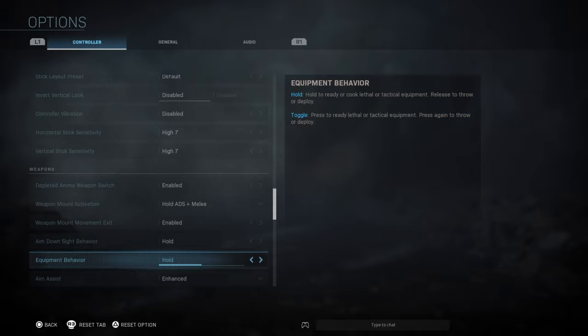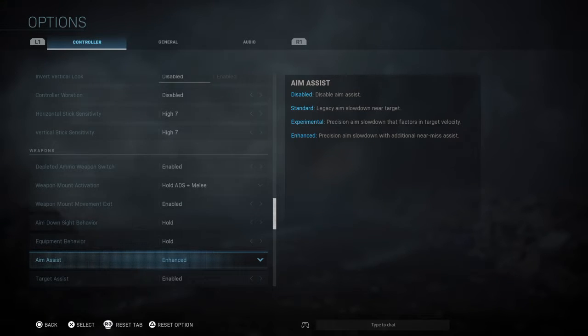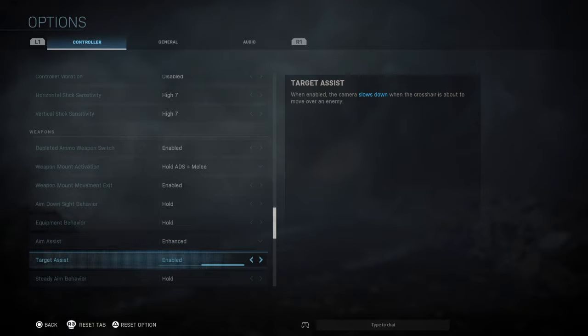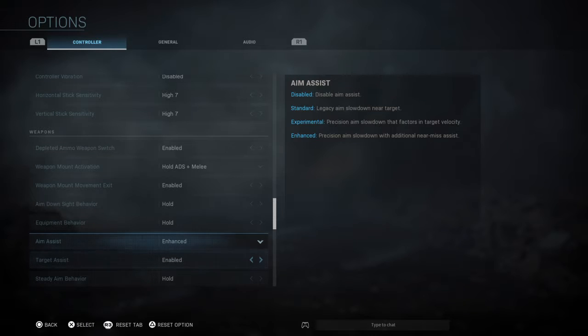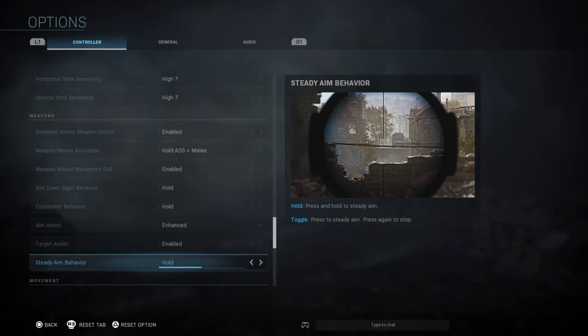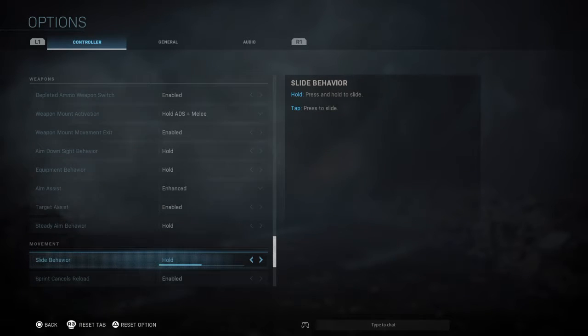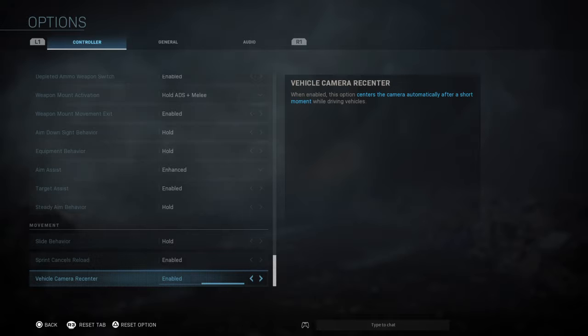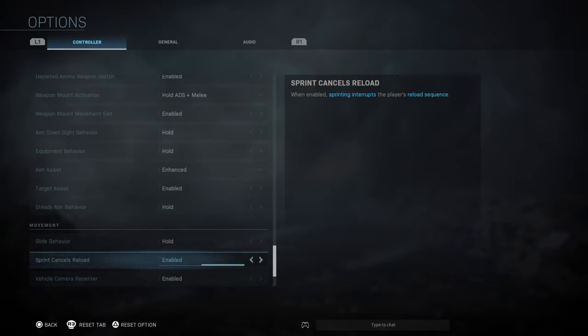On-sight hold is obviously on. Equipment hold — toggle is weird, you guys don't want toggle on. Aim assist and target assist is up to you guys; I have enhanced enabled right now just to experiment, since we just got the alpha and I'm trying to find my rhythm. This is working for me so far. Steady aim behavior is on hold. Slide behavior on hold. Sprint cancels reload is enabled. Vehicle camera recenter is enabled even though we don't have vehicles right now.